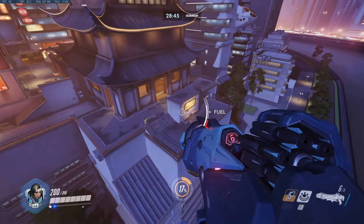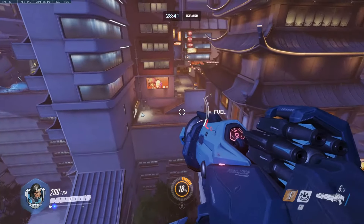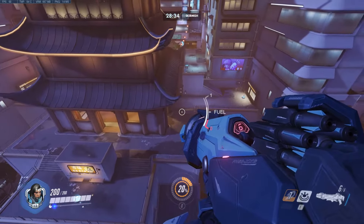Use your booster and it'll fully refill your fuel resource. So, if you need to go higher up and avoid, you can do that and you'll just have to drop down and let your fuel refill while you're dropping.